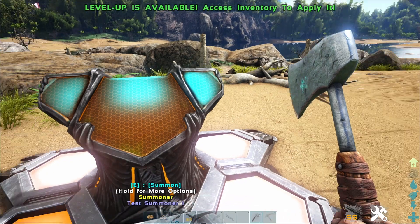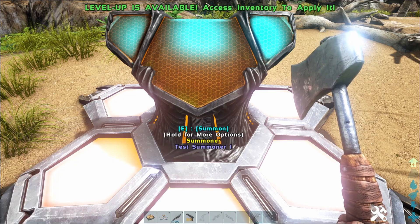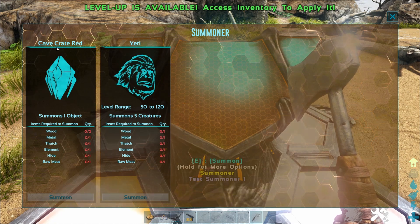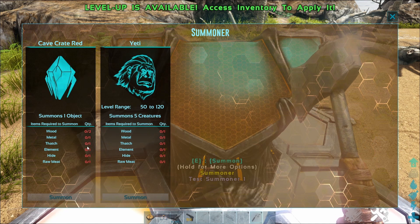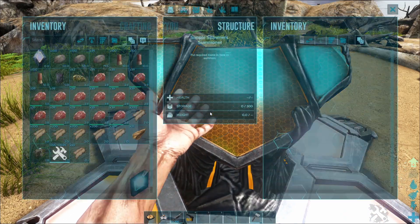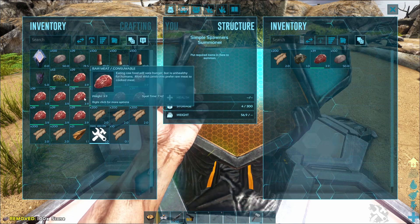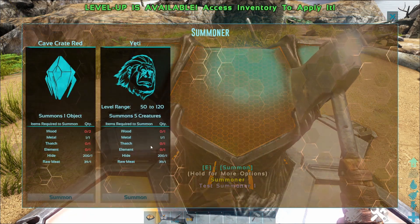I've been playing around with it for a bit, and this is what I've got. I have the Simple Spawner buffs on — actually, I'll take it off so you can see exactly what a standard player would see. They'd come up here and have two options to summon: on this one I have a crate and a yeti. There's all this stuff required to summon those creatures. You have to put that stuff into the inventory — stone, thatch, element, and wood.